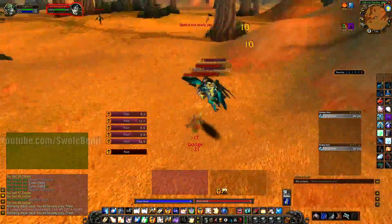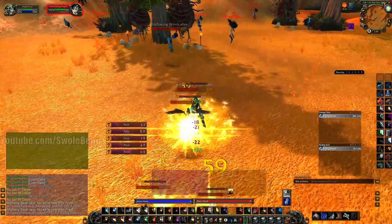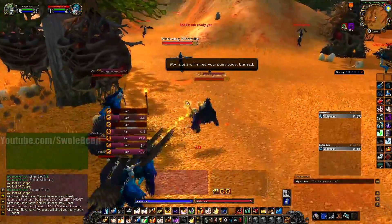Remember, you want to count to five. I didn't count to five there and that mob de-aggro'd — you don't want that. So I'm just counting to five and then throwing out a rank 1 Holy Nova. Sometimes you'll miss or they'll resist, which is really ridiculous.